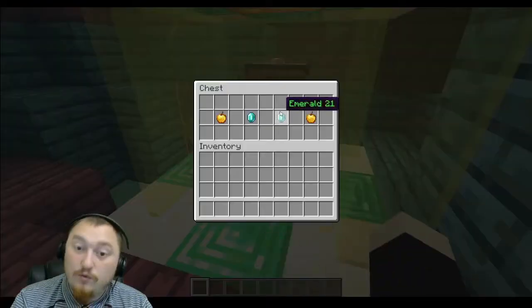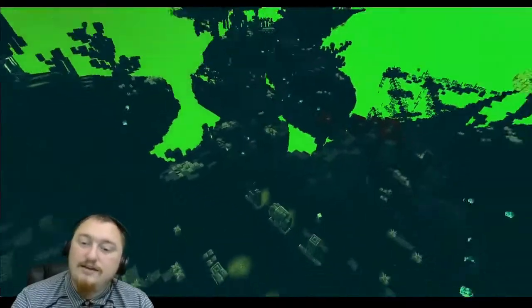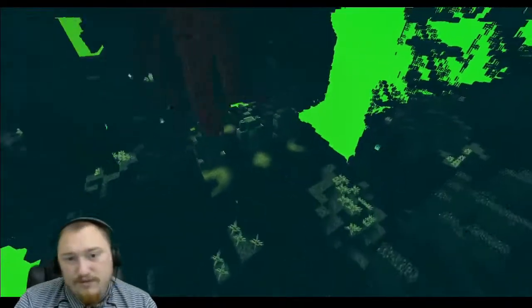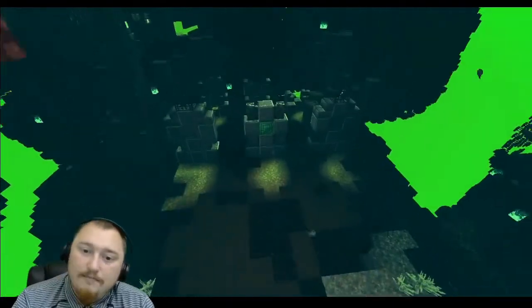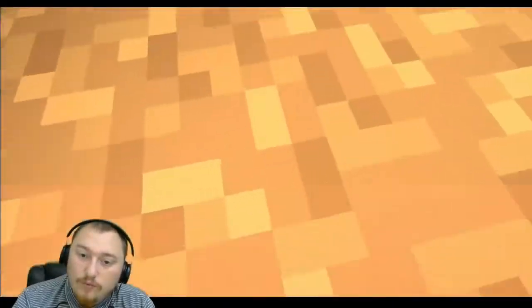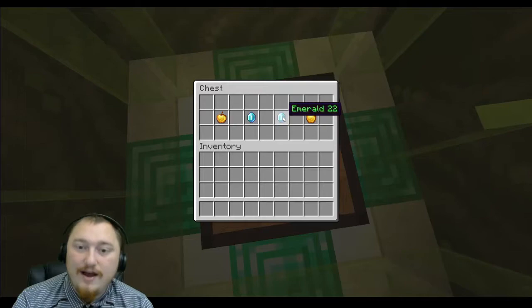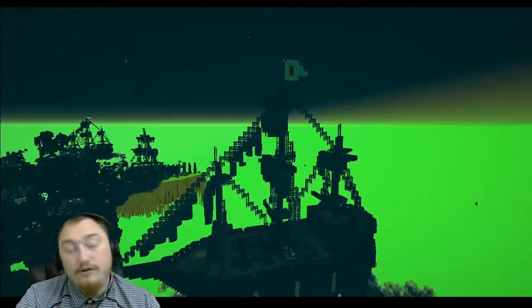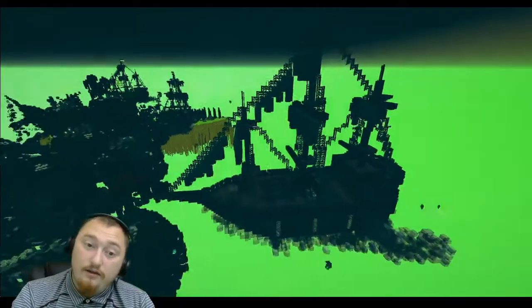The hint for emerald number twenty-two is dead giveaway. Go ahead and make your way to this graveyard, pretty much in the center of the map, and look right under this grave — you should have access to emerald number twenty-two.